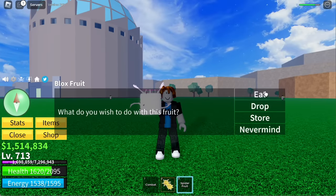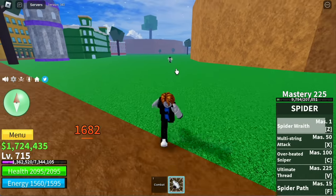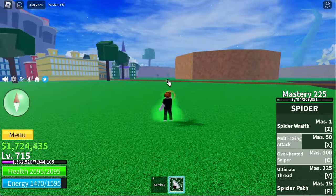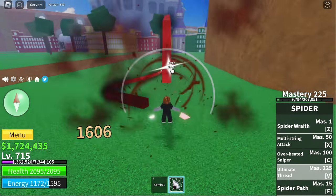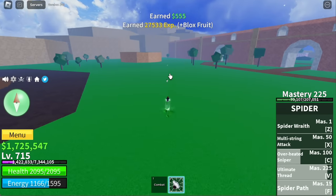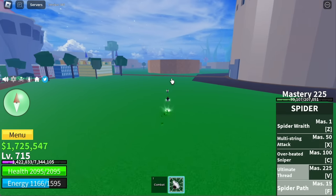Next fruit is the Spider Fruit — this just got a new rework. For the Z skill, Spider Rat. Next up, Multi String Attack — X skill. Next up is the Long Range Attack, the Overheated Sniper. Next up is the Ultimate Thread. Next up is the Spider Path — this is the awakened death skill of the previous String Fruit, but now it's changed. There is no damage. You need 17,300 fragments to awaken all the skills.